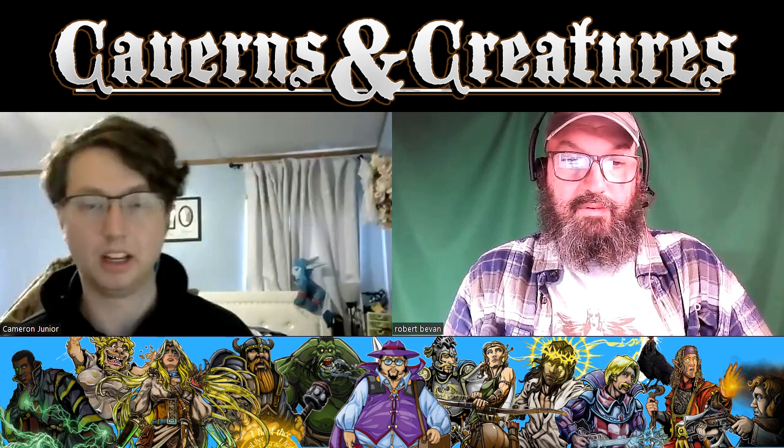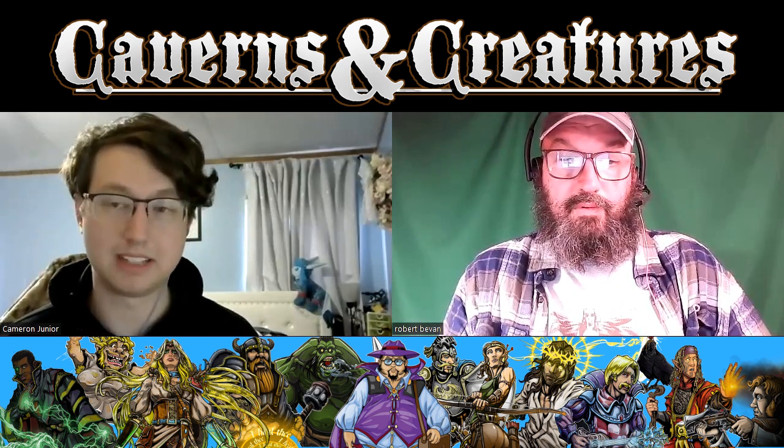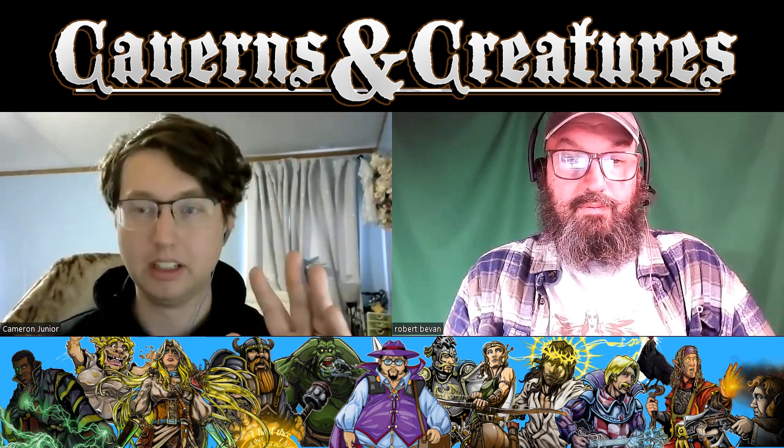Fey Touched immediately comes to mind. Paladins don't generally get access to short-range teleportation magic except for a couple of subclasses, so getting Misty Step is really good and will help you get into melee — a problem paladins struggle with. Silvery Barbs also gives the paladin a really easy non-concentration use for first-level spell slots that benefits the rest of the party, helping your wizard land their spells. There's not a class that wouldn't benefit from Fey Touched, and half-casters especially love it because they have first-level slots sitting around. Once you've cast Bless or other staples, Fey Touched gives you an outlet for those slots that might otherwise go unused.